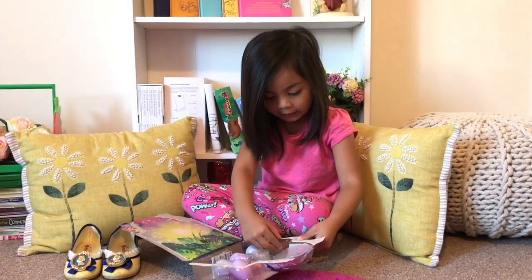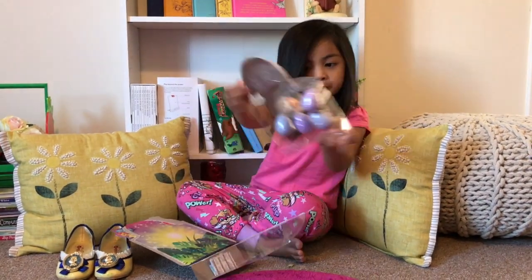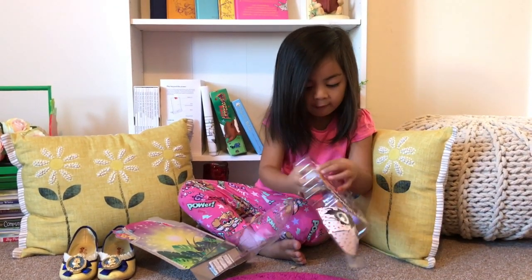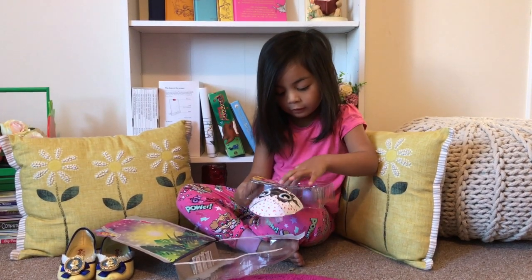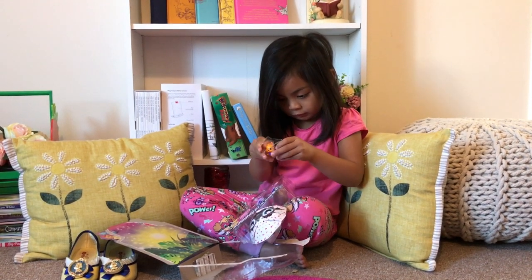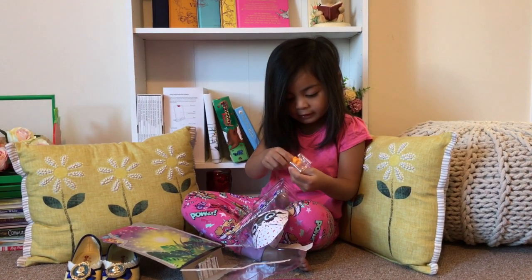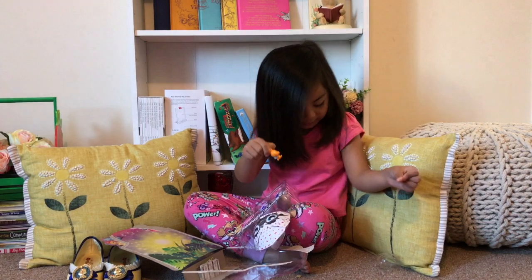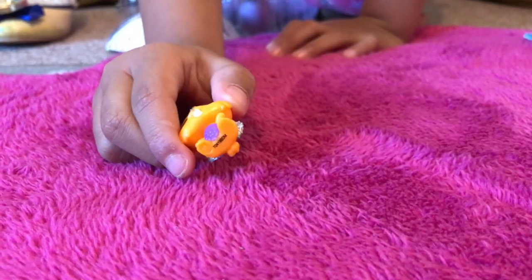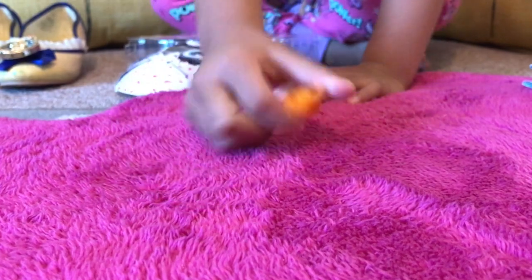Get everything out of the package. Get four of these eggs. First I'm going to get the Hachimo out. Welcome Mr. Bunny! Wow, he's a shiny ring. The bunny is a shiny bear and shiny silver ring.